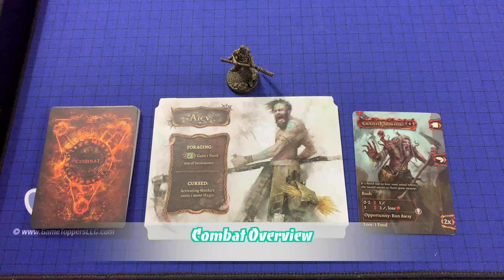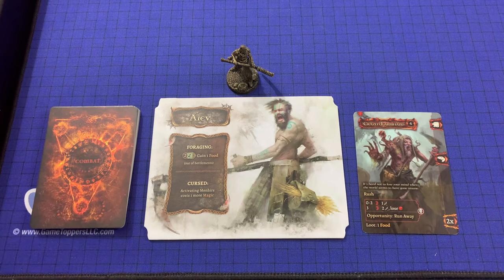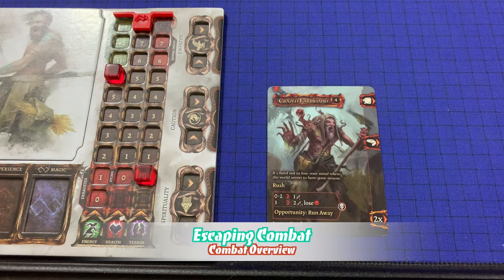Combat in Tainted Grail is a turn-based confrontation between a character or party and an enemy. Enemies are represented by encounter cards. Characters will use their combat deck to build a sequence of cards with the aim of gaining enough markers in the combat pool to defeat the encounter. These markers represent the character's tactical advantage, wounds they've caused, and the opponent's exhaustion. The first part of the video is combat.